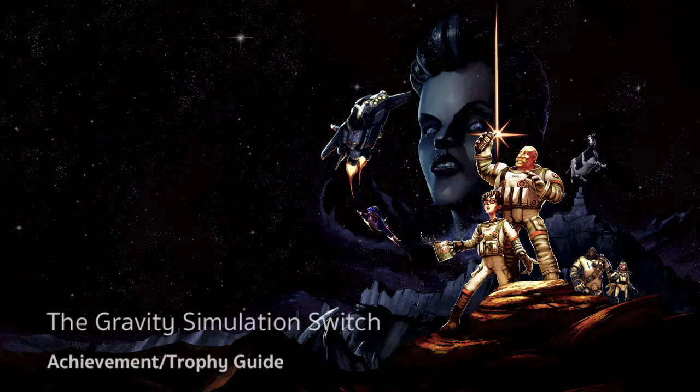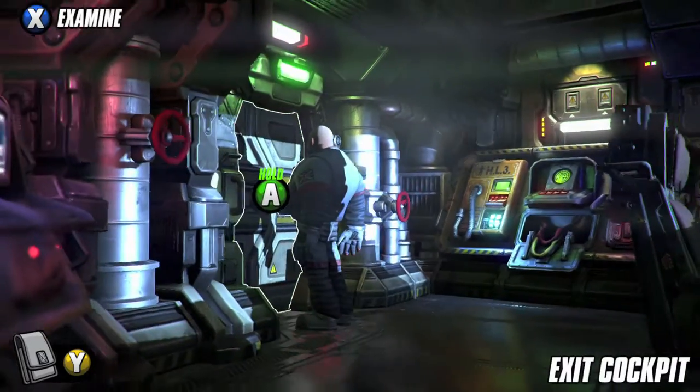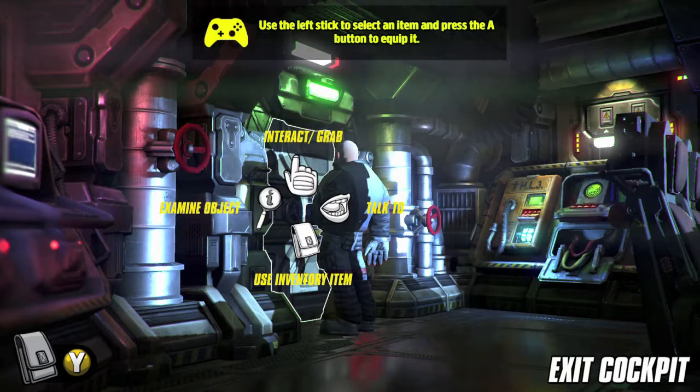Hi everybody, it's John here from Vigimiac.com. Here we are today back in Her Majesty's Spiffing grabbing the Gravity Simulation Switch Achievement. This can be gotten right at the start once you exit out of your seat and go through the first door.